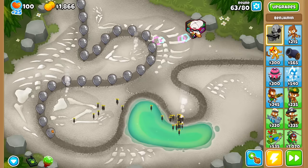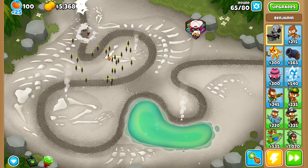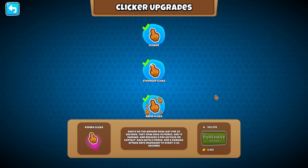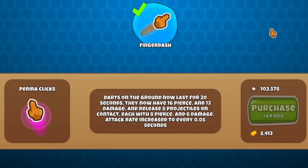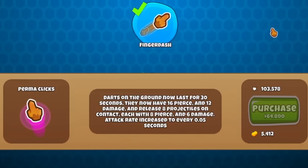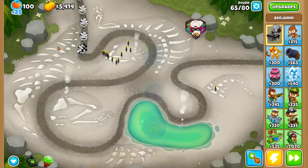There's only a buffer of like 20-30 darts on the field. Fair enough. So coming at 64k, darts on the ground now last for 30 seconds, but they now have more pierce, 12 damage, and release 8 projectiles on screen. On top of that, double damage. Now that is much needed.